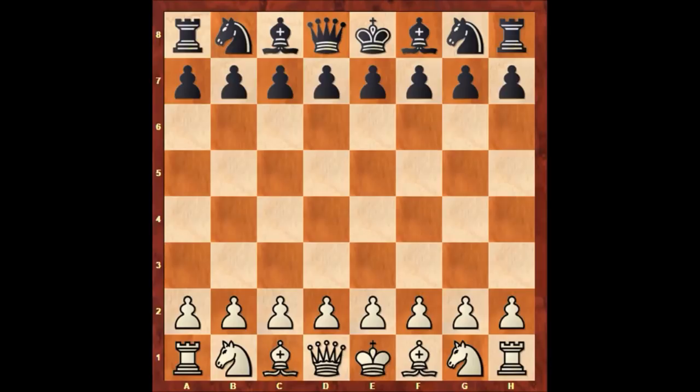Let's check out a beautiful chess game by Capablanca. In this game, Capablanca has the white pieces and his opponent is Roland Scott. This game was played at Hastings in 1919, following the end of World War One. The winner of the Hastings chess tournament was of course Capablanca — probably the greatest chess player of his era by far, and one of the best of all time.